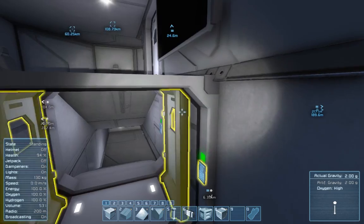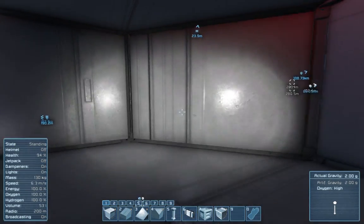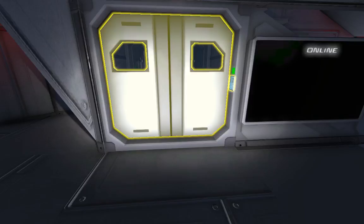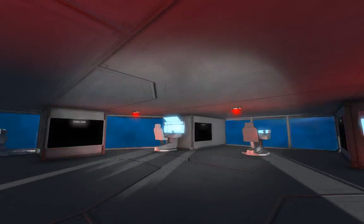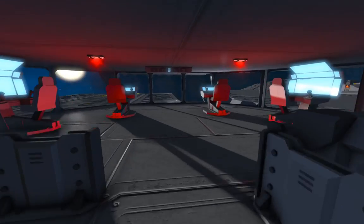Coming up here — this goes directly out onto the deck, and then you can continue upstairs to the flight bridge. I really like the flight bridge — I'm quite pleased with how this turned out.